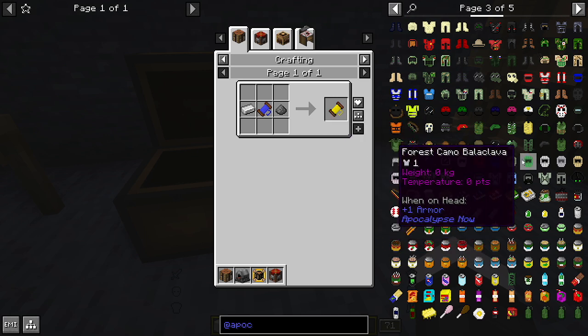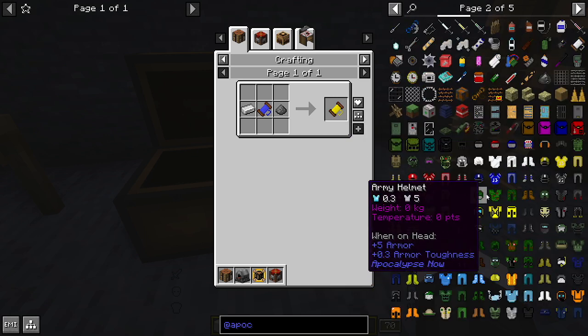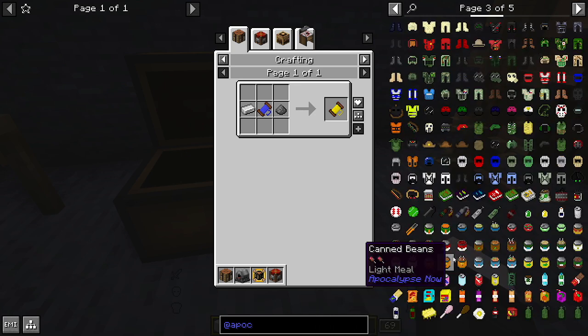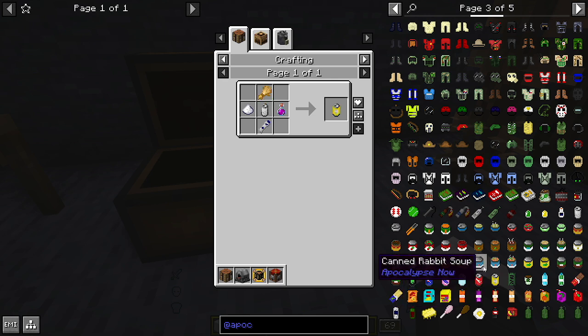As you can see, there's a wide variety of completely different stuff ranging from military to tactical hazmat suits and untraditional ways of protection. Then you have all your foods that you can find as well — some of them you can't craft, I think some of them you can.